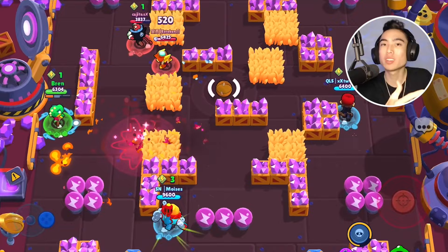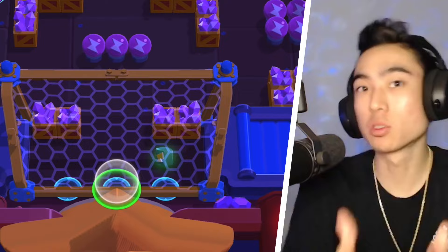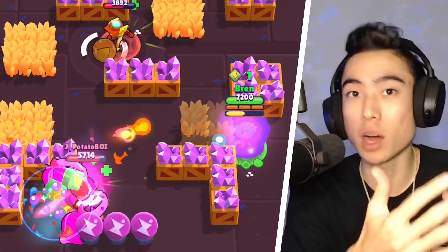When playing Leon, it's important to use walls and other obstacles to maneuver closer to enemies, because the closer you are to your targets, the more damage Leon is going to do. If you're on a map without many obstacles, use Leon's quick movement speed to close down that distance, or use his fast movement speed to run away and escape if you're in danger.